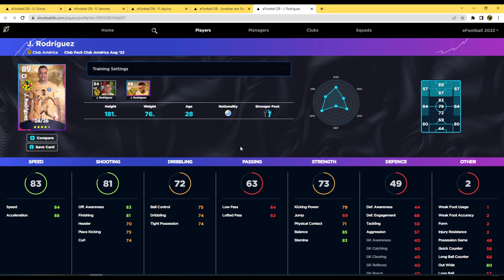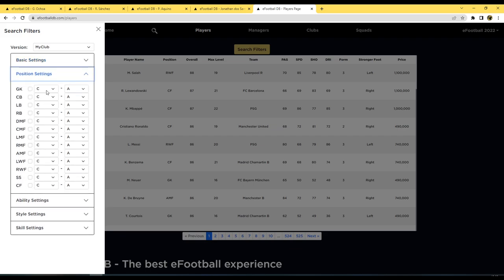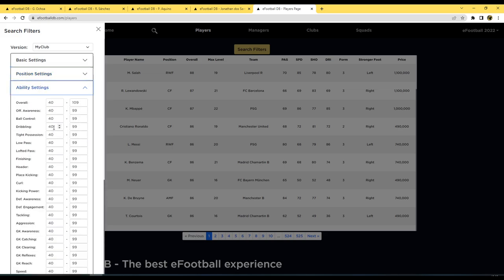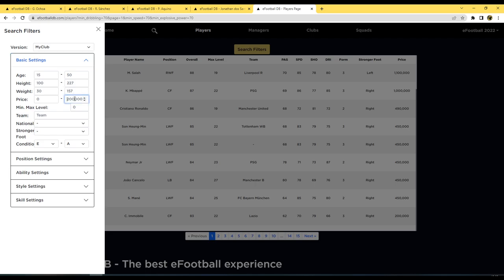Whether I'd recommend this pack is completely up to you and how you play — it's 900 coins, same as the Inter and AC Milan packs. Any pack you buy will have one or two beast players. A lot of people buying these want a ready-made squad to train up and have fun with. But there are so many GP players available that you should definitely check those out too, and it's very easy to do on eFootballDB.